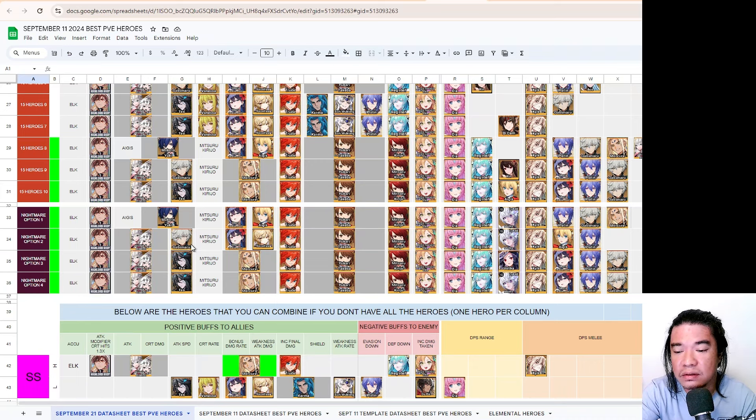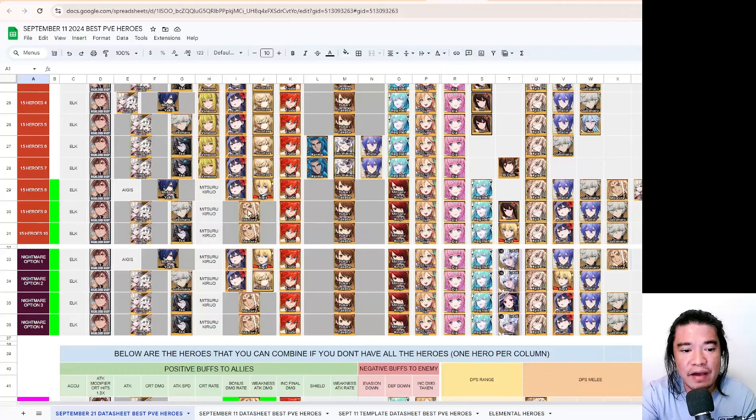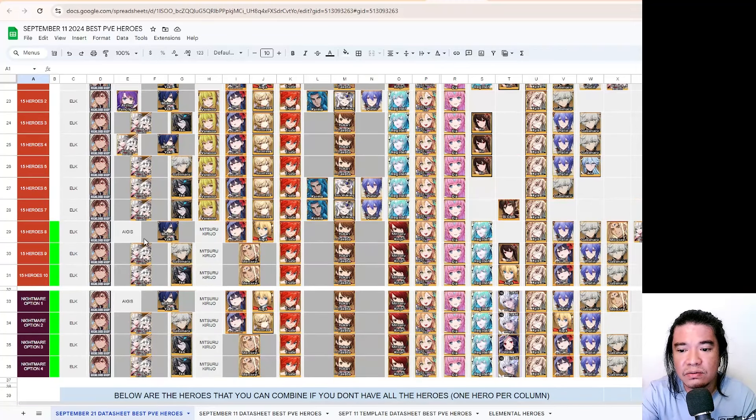On option one we don't have Teo, but you can use Makoto Yuki instead of attack-speed units like Gabimaru and Teo. Of course you'll need Gabimaru toward the end, or you can replace Gabimaru with a burn-type unit like Bytem and also Sahara.